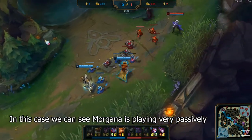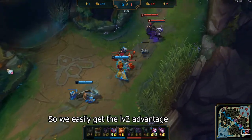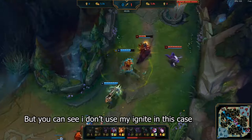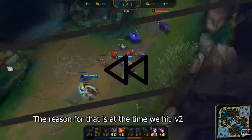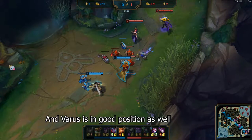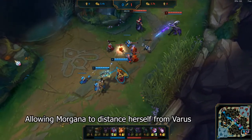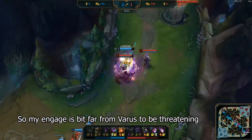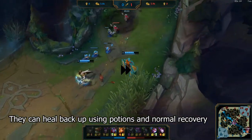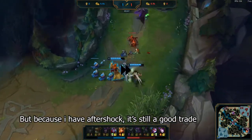In this case, we can see that Morgana is playing very passively, so we easily get the level 2 advantage and engage. But you can see I don't use my ignite here. At the time we hit level 2, I'm moving forward in time for the level up and Varus is in good position. But an attack on the wrong minion delays our level up, allowing Morgana to distance herself from Varus, so my engage is a bit far from Varus to be threatening. Even if I use ignite, they can heal back up with potions and normal recovery, so it's better to save it for later. But because I have aftershock, it's still a good trade regardless.